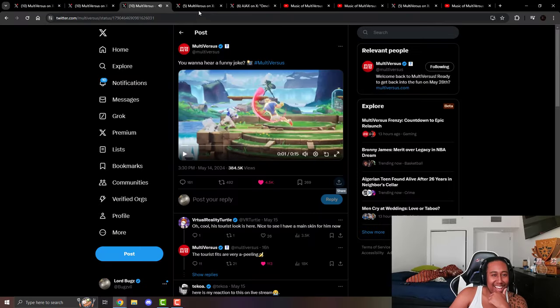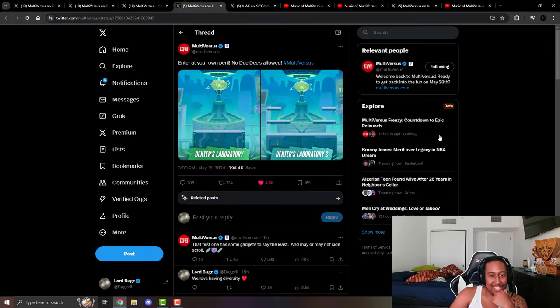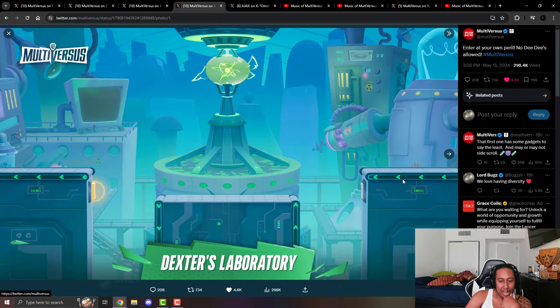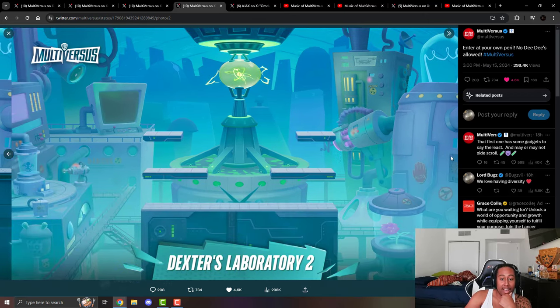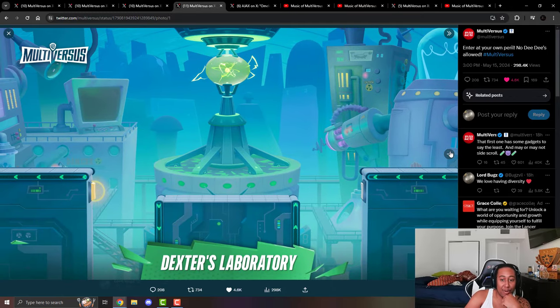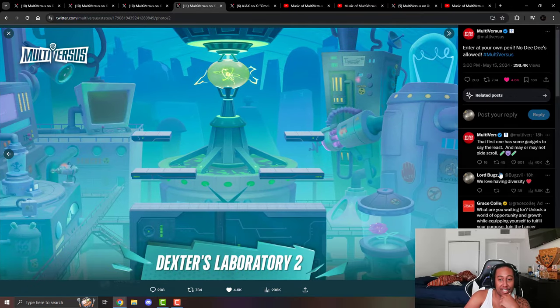Next we have the maps — this is the first time they showed us maps. This is the Dexter's Laboratory map, and you can see they have switches, presumably to turn things on and off or change directions. Then there's another map people are comparing to a Smash Bros map with the double black thing — the warrior map or pig-looking map. Some people from competing communities were saying it looks terrible, but others loved it.